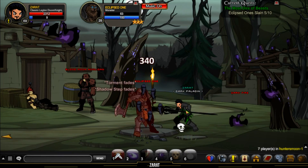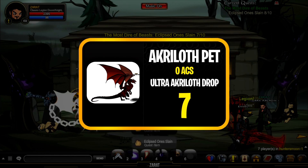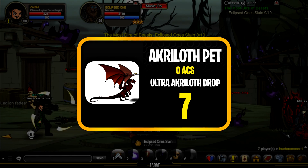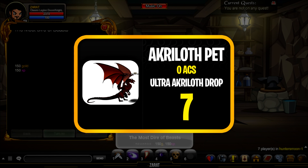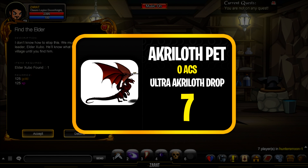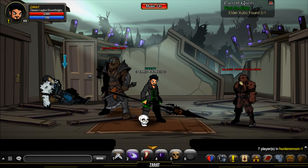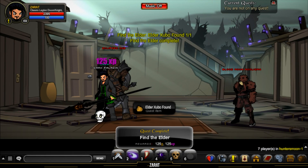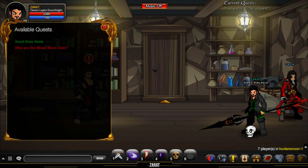Moving on to number seven: the Acrolof pet. There aren't that many free AC pets in the game and this one's been around for a while. You can get it by killing the Ultra Acrolof. Whether you like it for the style or just for annoying people, it is free non-member AC tagged, so go grab it, bank it, rock it — it's a really cool looking pet.